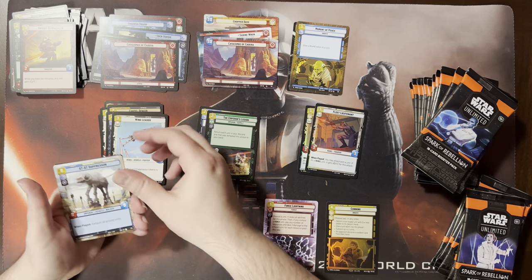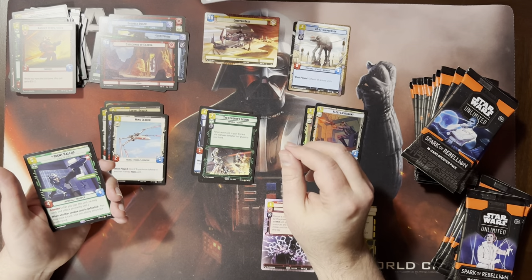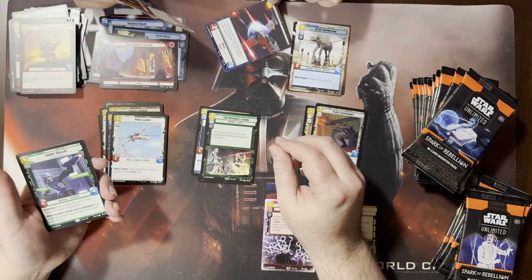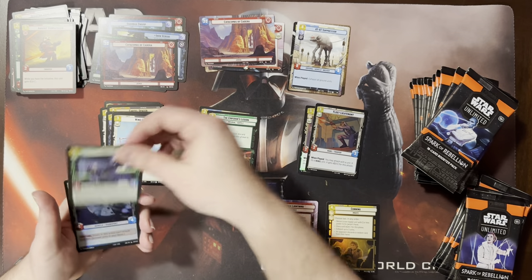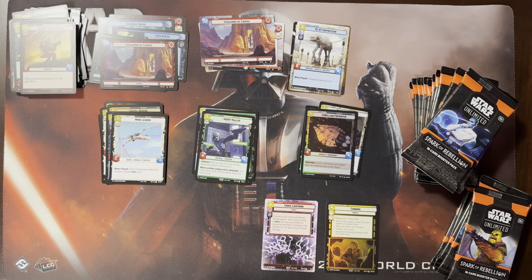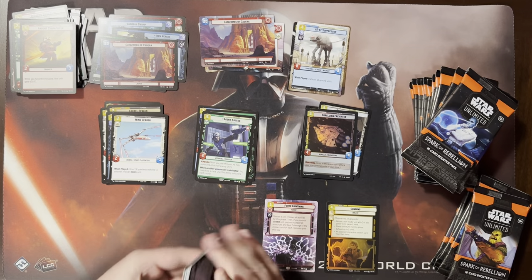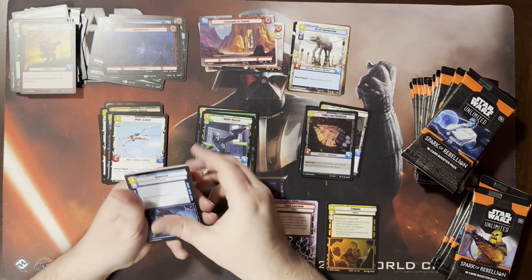When I added all mine up, I had a full set of the shields — I was missing one experience version. They have different backs on the bases, right? So that's a hyperspace shield. Got a Callus and another foil. Corellian Freighter — not the most exciting. Concealed, it's okay.